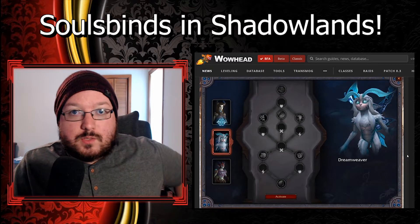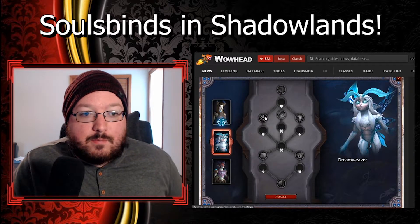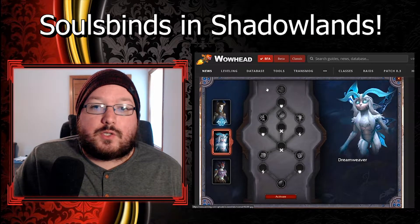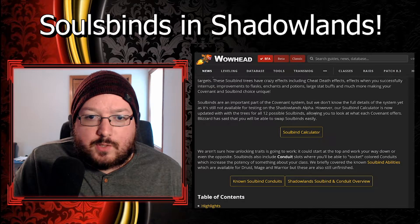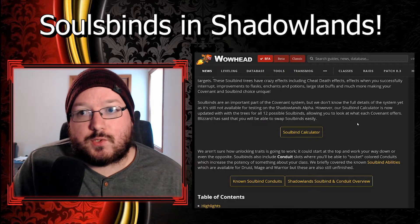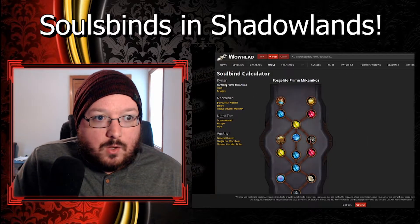Each class's conduits are going to be specific to them. I believe the attributes in these trees are the same for everyone, but the conduits are class-specific. You're going to choose your covenant and then your soul bind, and Blizzard said you'll be able to swap soul binds easily. There are a couple of soul bind calculators here showing them off.